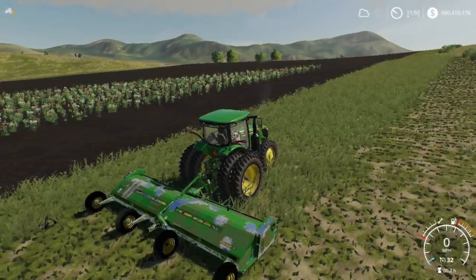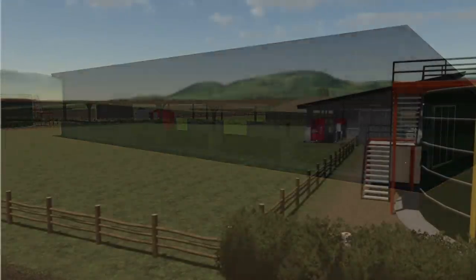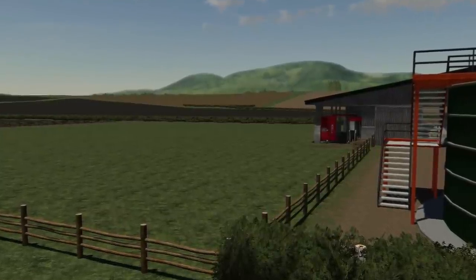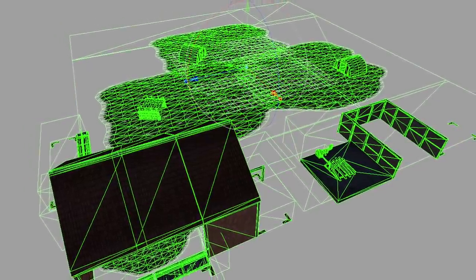Missy B's back working hard on her new map with her farm. Today she posted saying that the cow shed is on the map, and now there's only coding left to do on it. The pig pen is also done and has already been coded, just needs to be put on the map and tested. This will be Missy B's first map, and it's being made for all platforms.